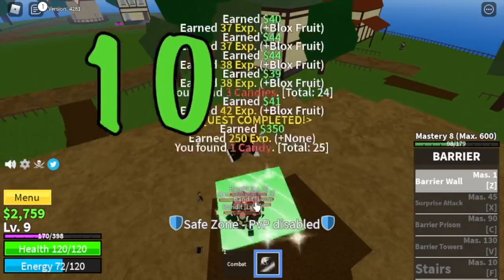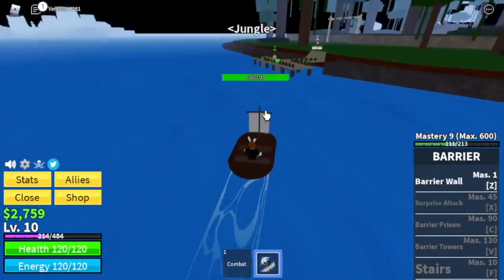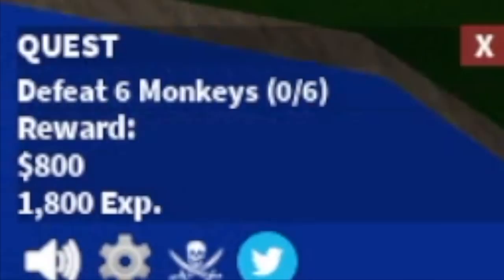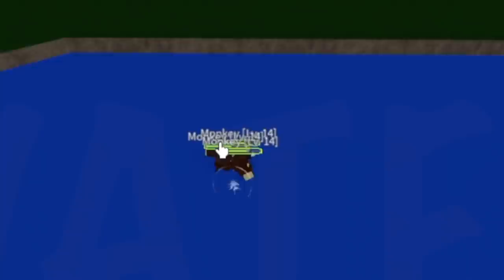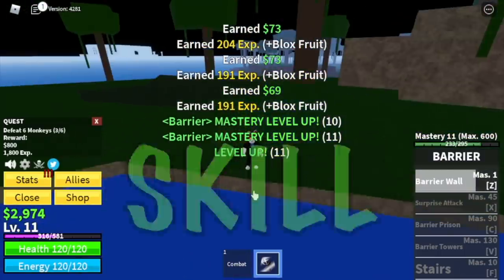The goal here is to reach level 10 in the starting island. Next up, the jungle. We're going to start with the monkeys. Stay in the water — no damage, easy leveling up. And at mastery 10, you will unlock your FE skill, the stairs.